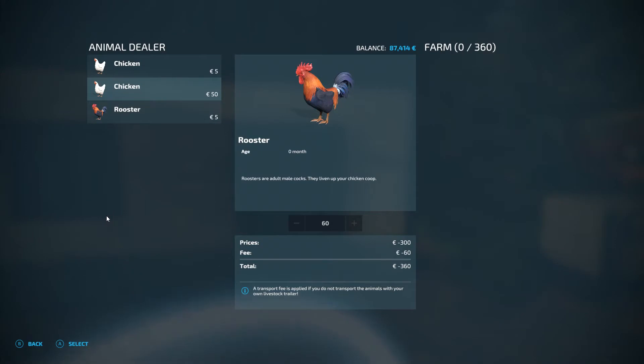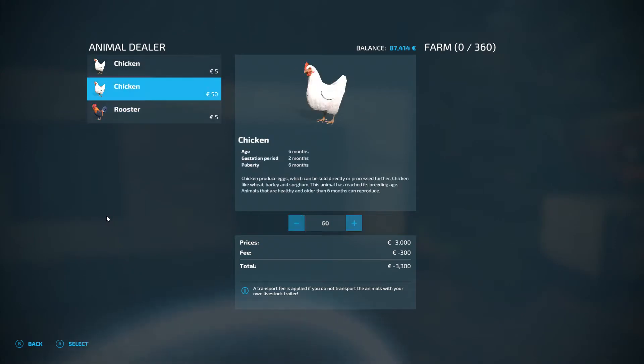Let's have a go in here. Not roosters — God no, we don't want 60 roosters. We are going to buy two lots of 60 chickens, the full-size ones, because we want them to start laying eggs as soon as possible.